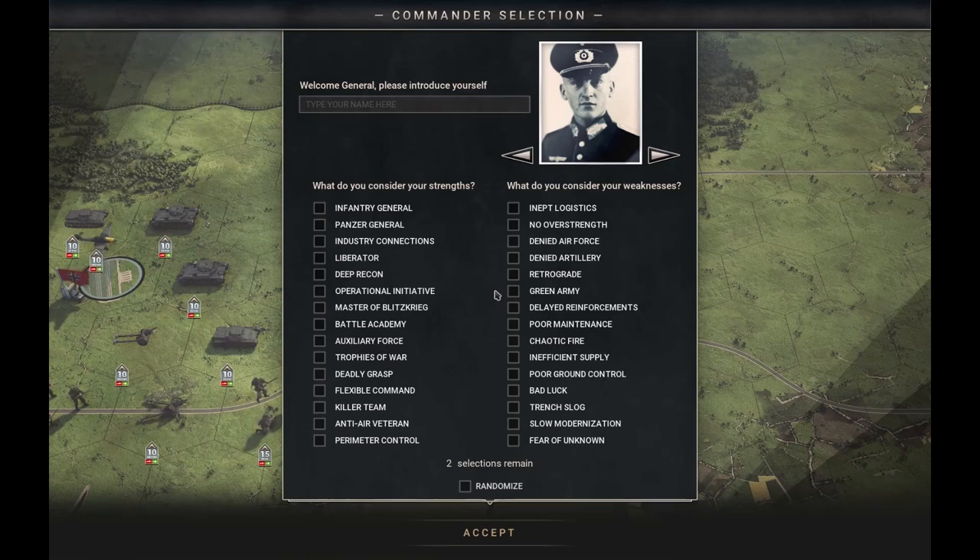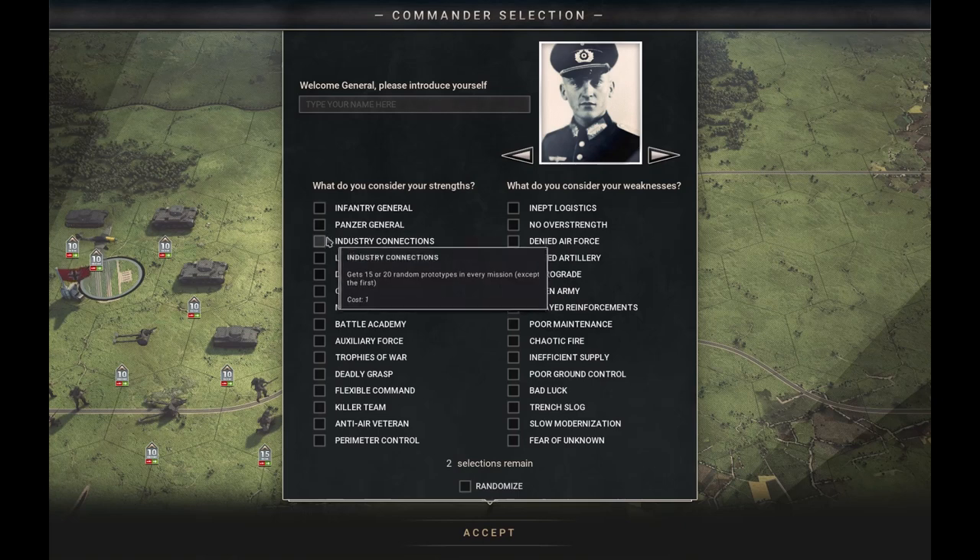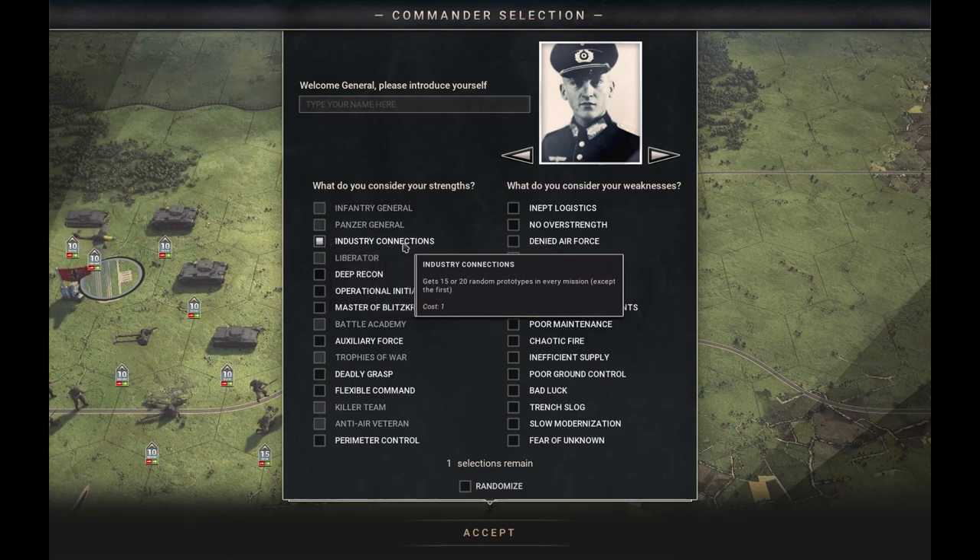Hello and welcome to PanzerCourt 2. Today we will talk about prototypes. In the core game you can get prototype units in several different ways. The most obvious one is industry connections. This gives you 15 to 20 random strength points of one single prototype unit. By random it means that it looks forward six months into the future from the scenario start date, checks what new equipment becomes available, and then randomly picks one of those units and gives you either 15 or 20 strength points.